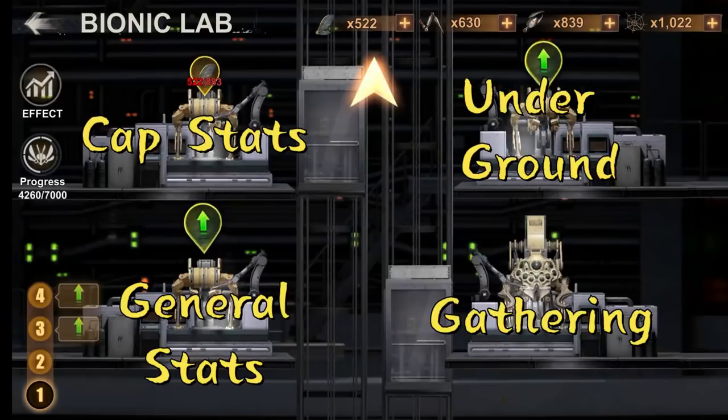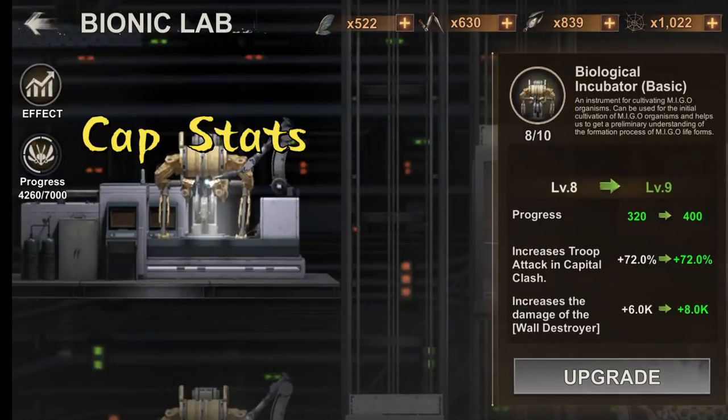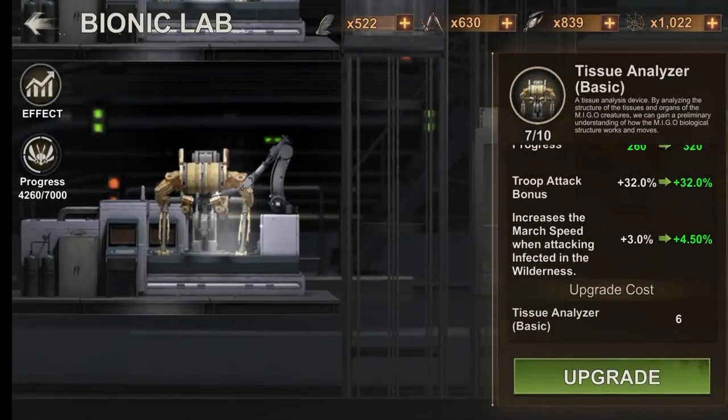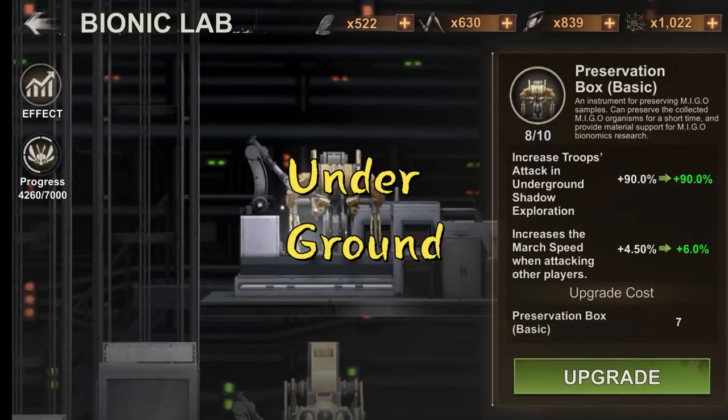The four device types are: 1. Device for gathering and intel missions. 2. Device for capital-only stats. 3. Device for general stats. 4. Device for underground-only stats.